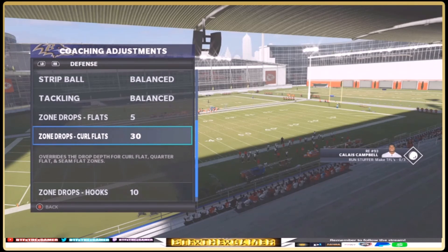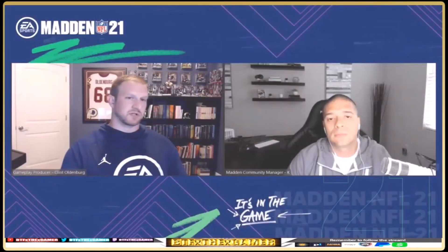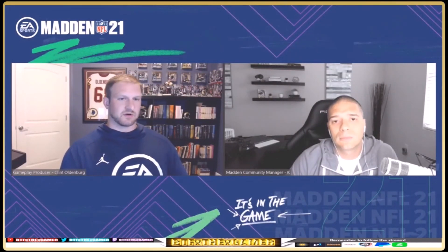A-Dub (Anthony White) and RG from CGD are credited for bringing this feature to life. The goal was to give players a way to customize zone drops to take away specific routes that opponents keep using. Some stock coverages can't get enough leverage toward the sideline or up the field. In coaching adjustments, players can now customize all underneath zones in increments of five yards, up to a maximum of 30 yards.